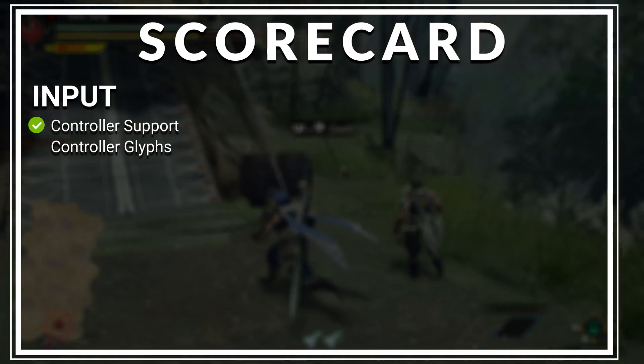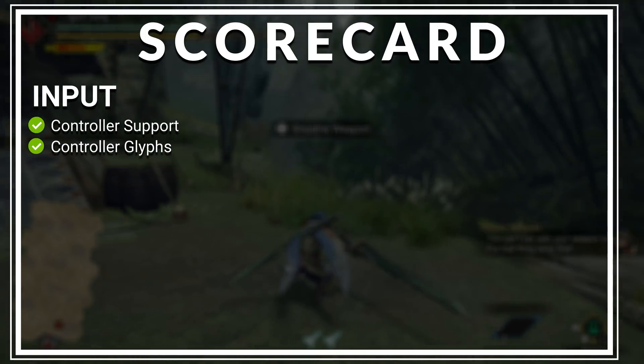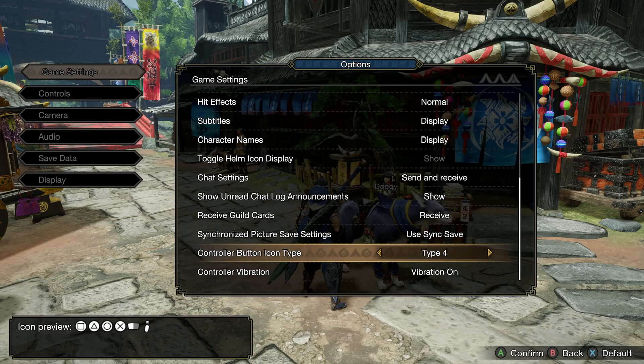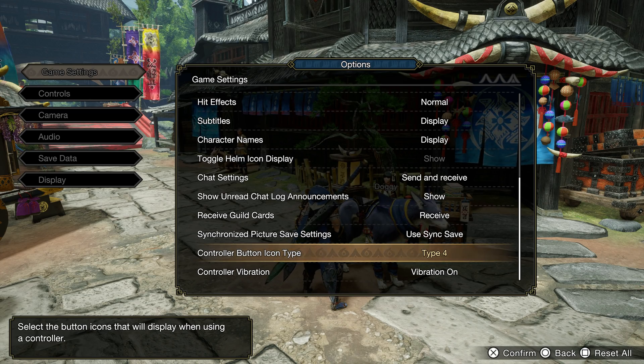Next is controller glyphs, or controller icons. This is once again an easy pass for Monster Hunter Rise. It even gets bonus points for supporting DualShock icons. There are multiple styles you can choose from, including the Xbox 360 style, the Xbox One/Xbox Series style, and the PlayStation style. So even if you're docked and using a DualShock or DualSense, you'll be good to go.